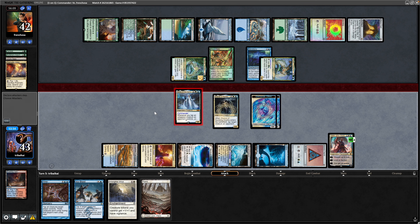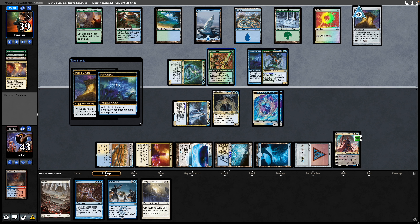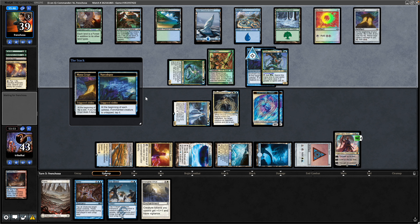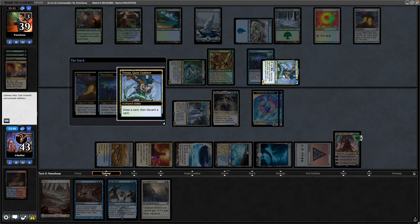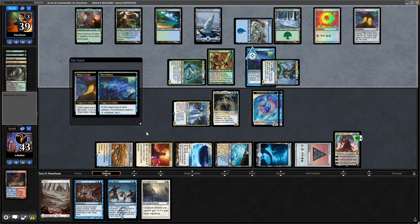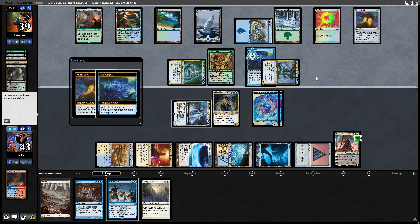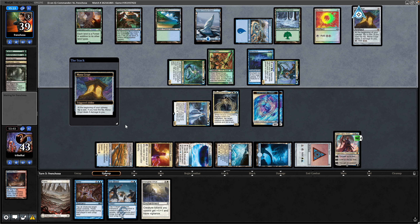We'll swing in with Hilda towards the 1/1, with plenty of chump blockers to protect the Teferi. Our opponent's commander untaps during the untap phase, which happens before the upkeep. Then Narcolepsy triggers and taps it down — so they'll need instant speed stuff to make use of their commander. They decide to make use of it now, drawing a card and discarding a card in response. If we're going to have them use blue mana on that every turn, it means Narcolepsy isn't triggering Hilda, but we are swallowing up a mana of theirs every turn. They discarded a land.